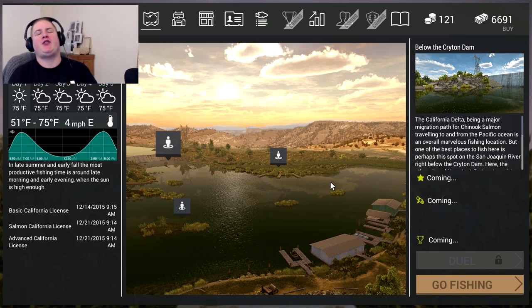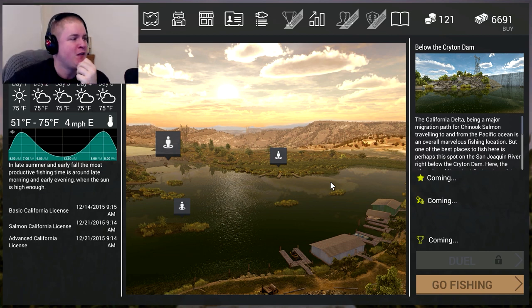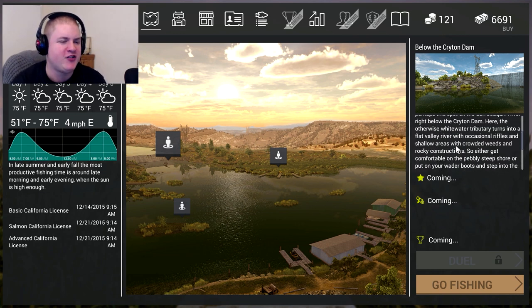Ladies and gentlemen, welcome back to Fishing Planet. I have been grinding this game like an absolute madman to get here. We finally hit level 18 which means we can finally go into California, which we're in now - the San Joaquin Delta. We're going to catch some bass and other bits and pieces today. Hopefully this goes well - this game is notorious, this is an evil session.